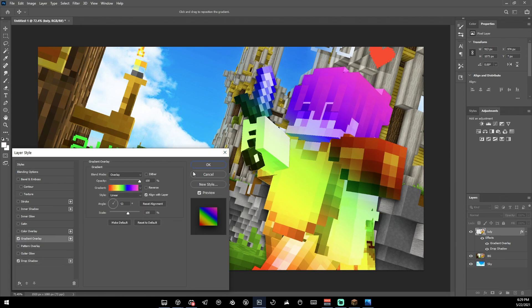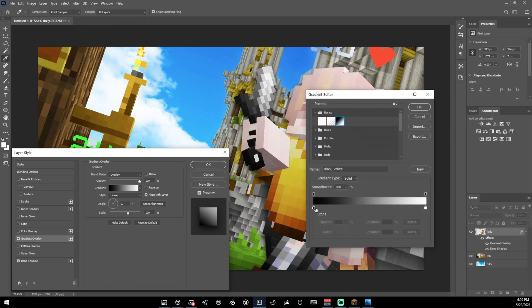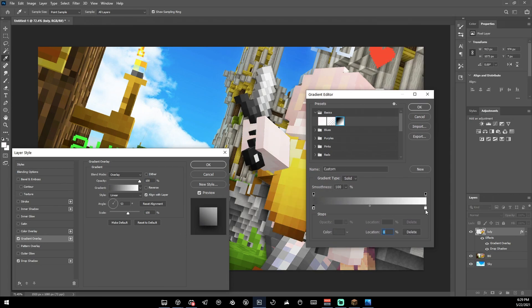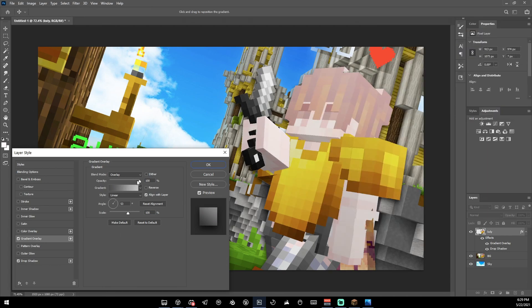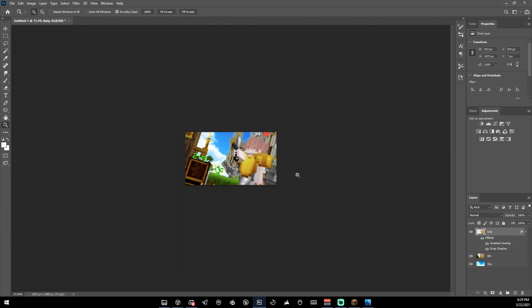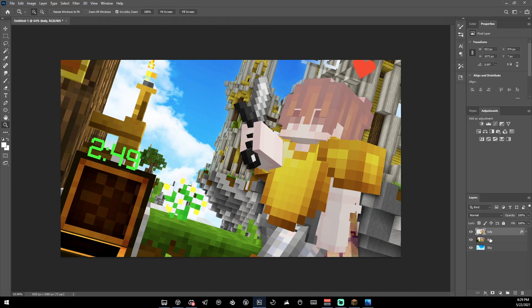Next, add a Gradient Overlay. Don't do it the way I did last time for a different thumbnail. What I like to do is use a black-to-white gradient, sometimes a darkish gray to light, reduce the opacity a bit so it's darker on the bottom. Because of the drop shadow, the character now stands out a ton more.